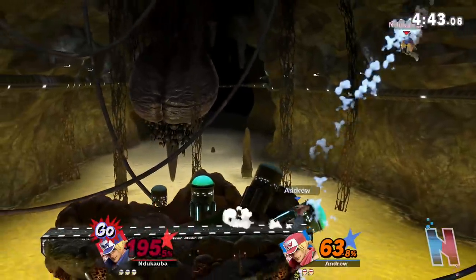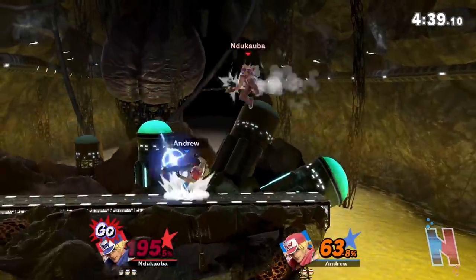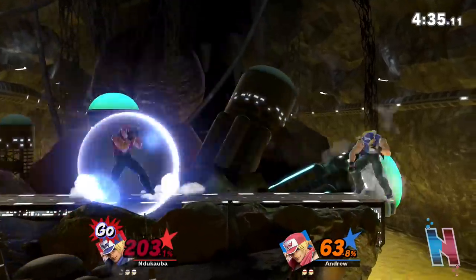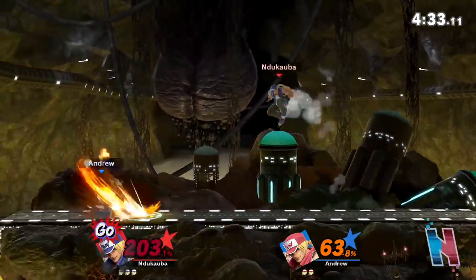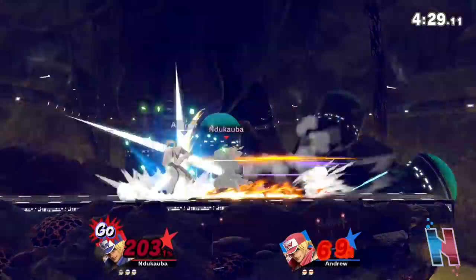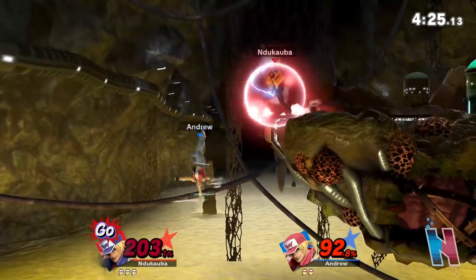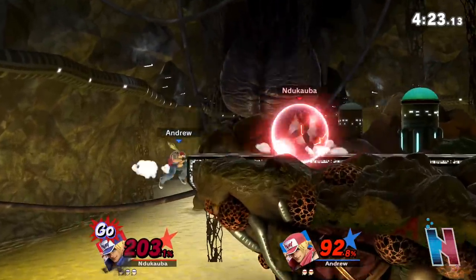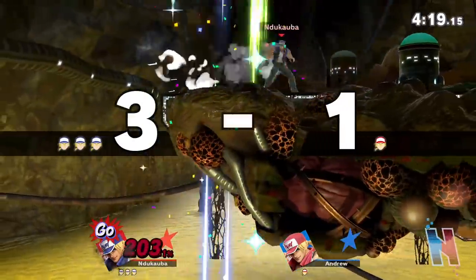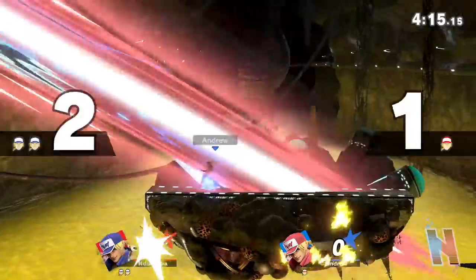I want to hit him with that move so bad. My quarter circles aren't landing on this thing. Since I have that GO thing, I can't do Power Dunk with the spike. Again, this is day one — we're still learning the character. I have to emphasize that because people be tripping.